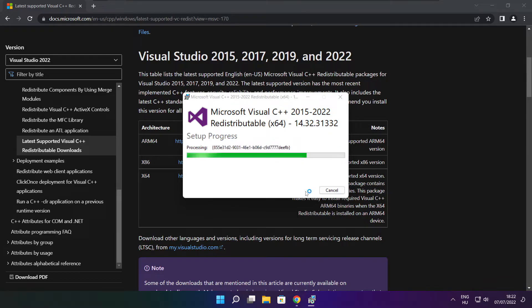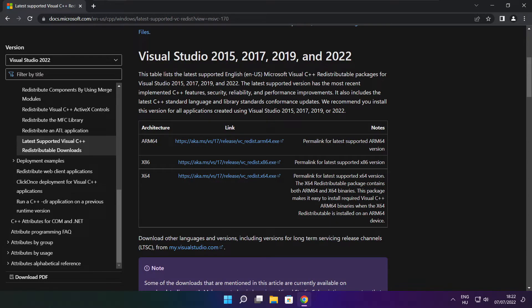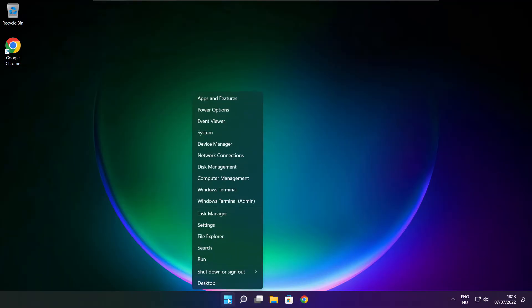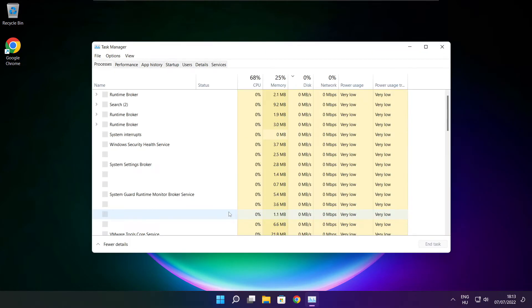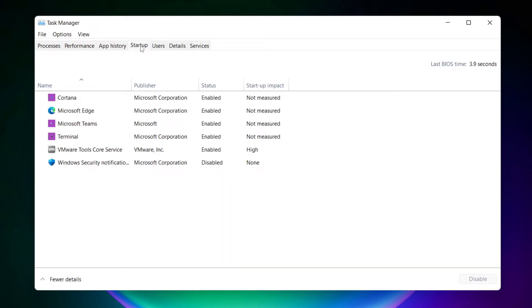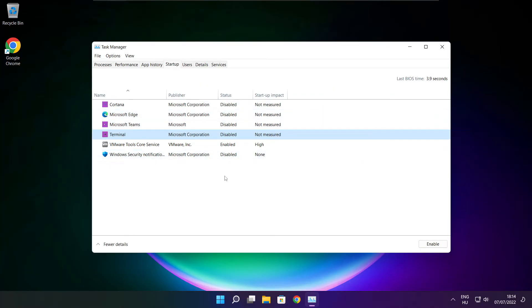Click close. Close the internet browser. Right-click the start menu. Open task manager. Click startup. Disable not-used applications and close the window.